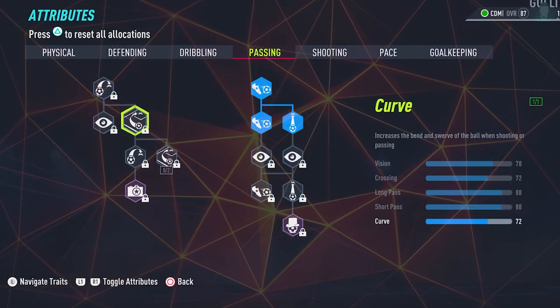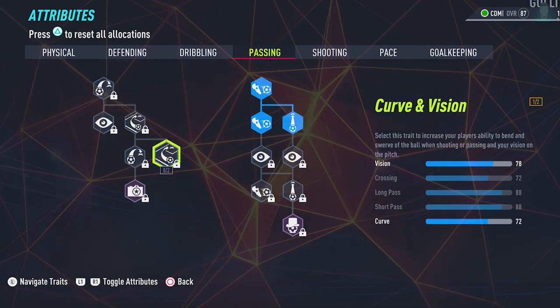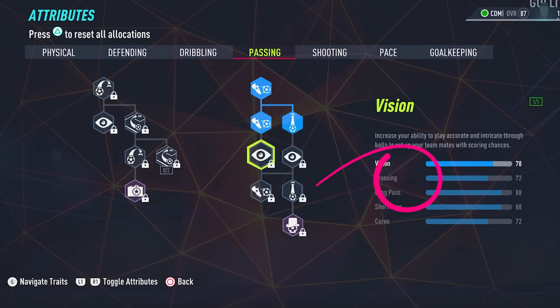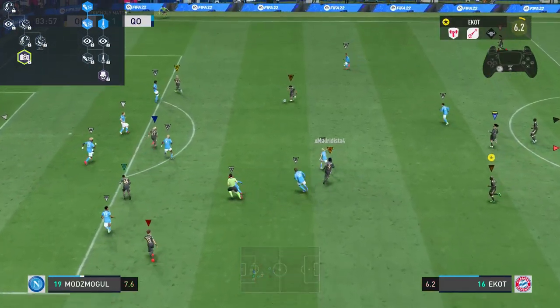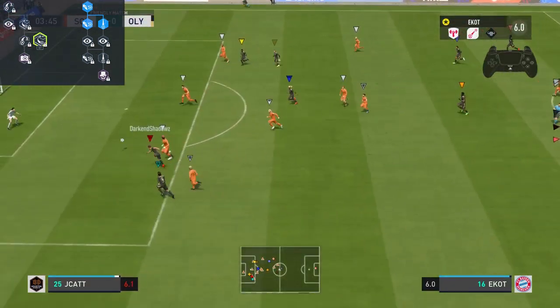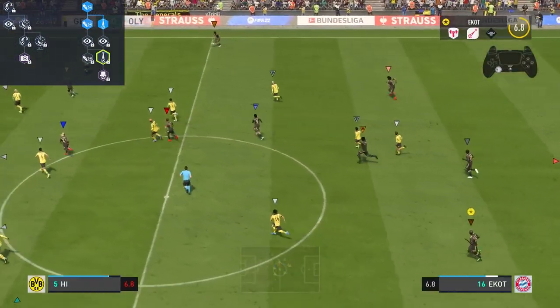Moving on to passing, and I think it's really important to note that even as a DM, having two short and one long passing trait is really good. And even though you're not upgrading that much, you still have 88 in both short and long pass. So that way you're really competent on the ball, your passes get to where they need to go really quickly. And as a result, you're going to be trusted a lot more. Everyone in our team trusts Madrid, so by having good passing, you're not going to be ignored on the ball.